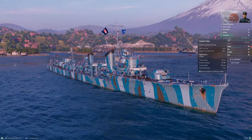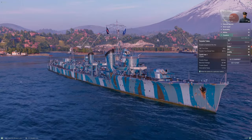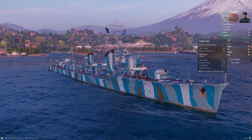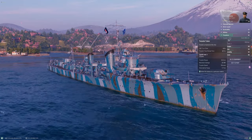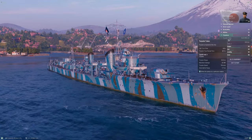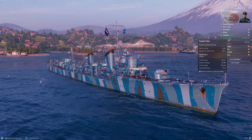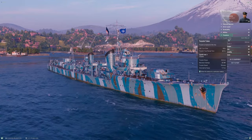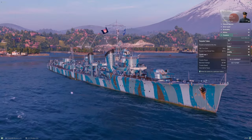The bad news is the base reload on these torpedoes is just over 110 seconds — specifically 114 seconds. The good news is that at tier 9 you gain upgrade module slot 6, dropping the reload significantly lower than Kagero could manage. Kagero's fully buffed reload was around 100 seconds; Yugumo's drops to just over 87 seconds — essentially 90 seconds per launcher. And you can still take torpedo reload booster for an even more aggressive style.